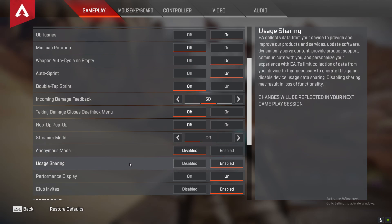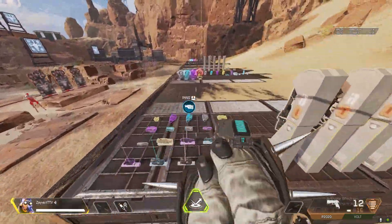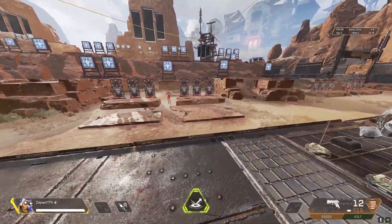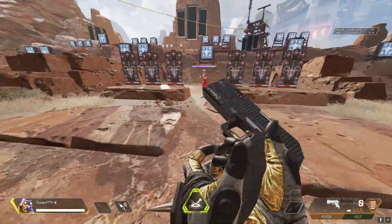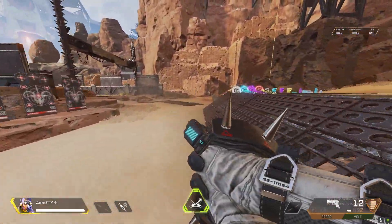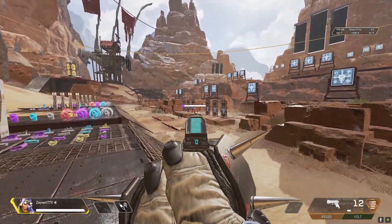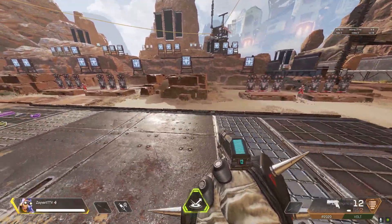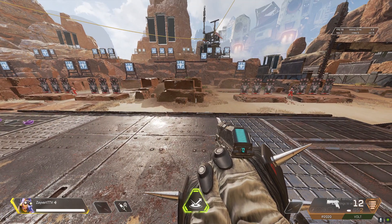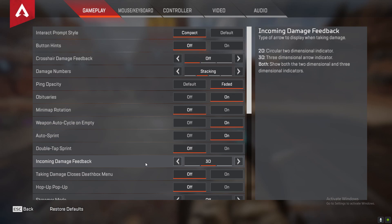Usage sharing — I'm not sure exactly what it does, but it basically sends feedback to EA. It's up to you whether you want it on or off; I turn it off. Performance display is good to have on — this is the thing you see in the top right corner showing how many frames you're getting, the latency, the packet loss, input and output. If your game is lagging you can look at your frames, or check if packets are getting lost or latency is high. I would say use it — it lets you know what's going on without having to do a deep search.